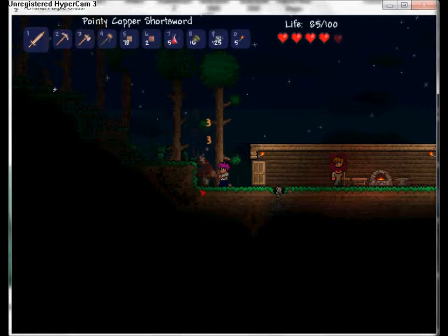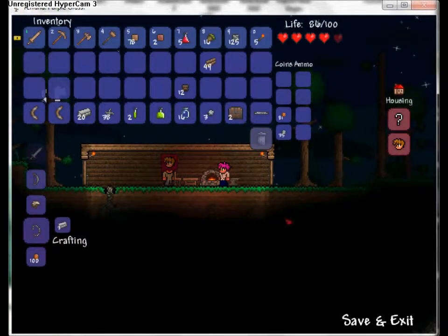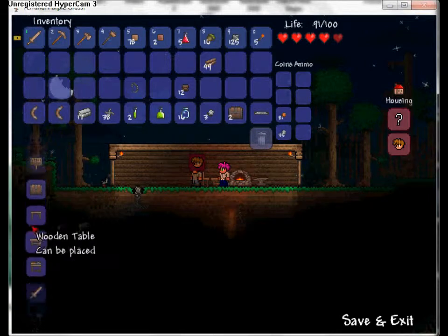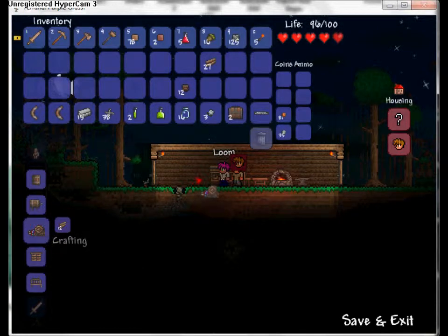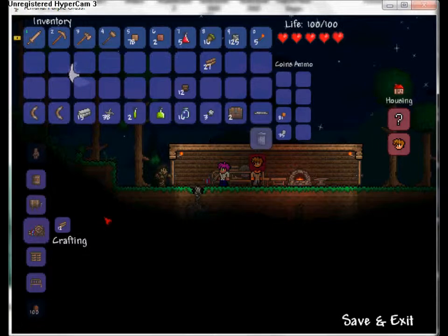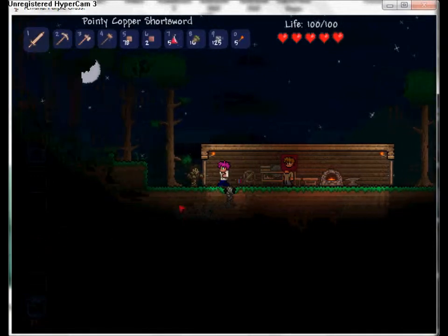Zombies drop coins - and you're gonna need coins later in the world. To make a sawmill you take a chain and come over and scroll up - there's your sawmill. Once you make your sawmill you can make a loom out of 12 wood. Place that loom, and once you get cobwebs from caves you can make silk.